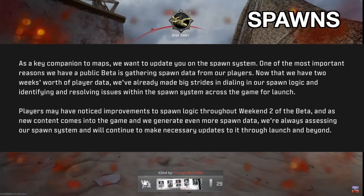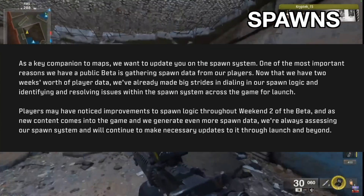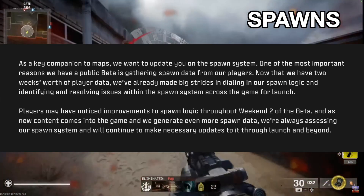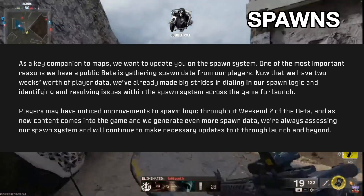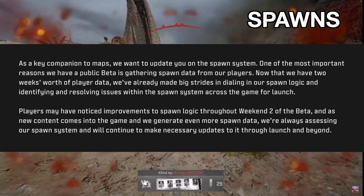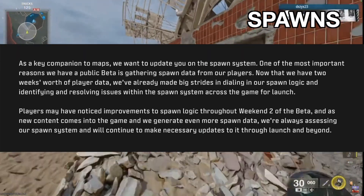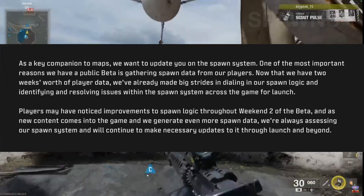Spawns. This is one of the most important parts of having a beta — being able to analyze spawns and pinpoint exactly where the problems lie. I mostly played during weekend two of the beta and barely had any questionable spawns, so I already believe that the spawns were in a pretty decent spot, which is fantastic because we all know spawns have been pretty touch and go the last few years. Hopefully they gathered enough data on the bad spawn side of things and can nail that down before launch.